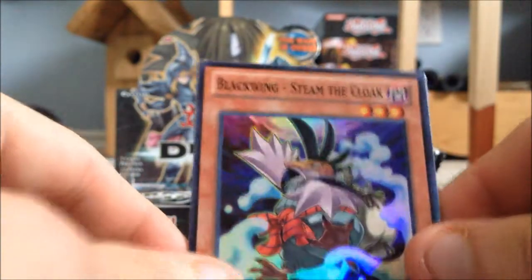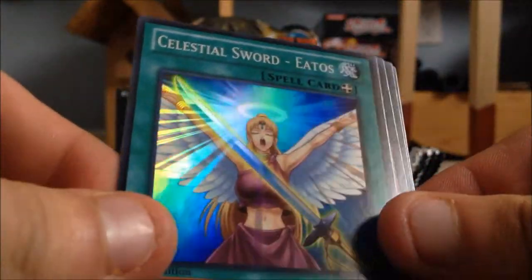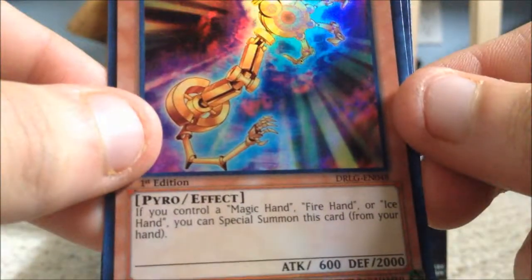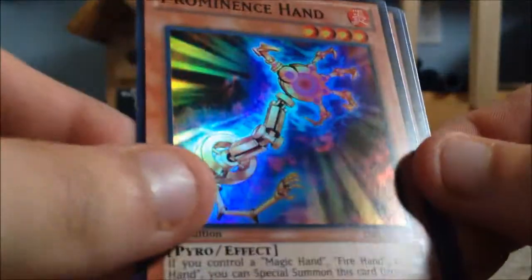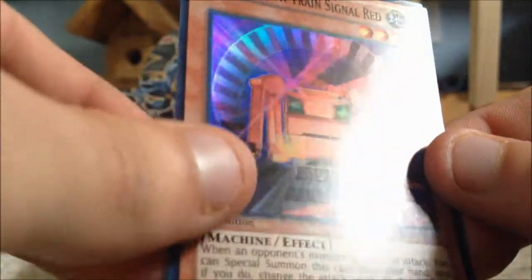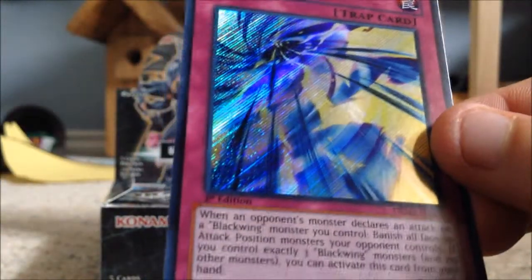Another Steam the Cloak, another Celestial Sword Eatos, and a Prominence Hand. All these new Hand cards are apparently really powerful. I'm hoping I get an Ice Hand or a Fire Hand because those cards are really good. Then Construction Train Signal Red and Black Sonic.